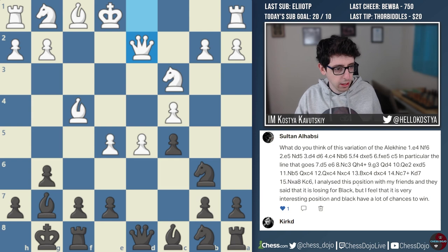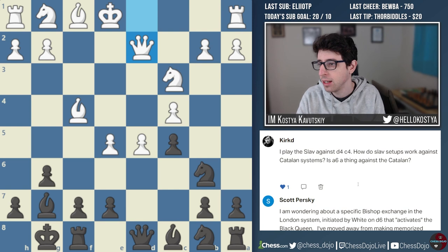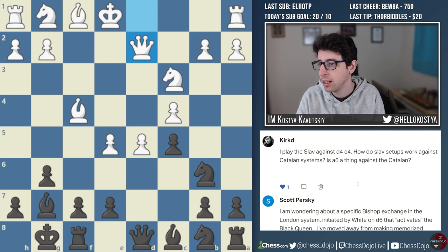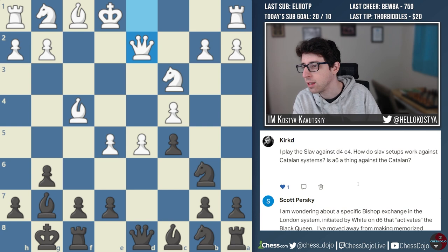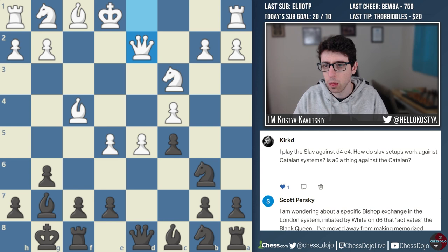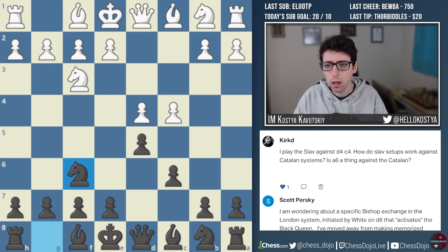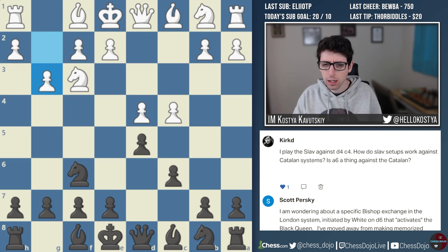Let's go to the next question, which comes from Kirk D. Kirk is asking: I play the Slav against d4, c4. How do Slav setups work against Catalan systems? Is a6 a thing against the Catalan? Let me put the Slav on the board. In the past, someone asked about what happens if White plays a normal Slav and then goes for g3, like a Catalan setup. I believe I covered this position in a previous opening lab — probably October or November 2021.